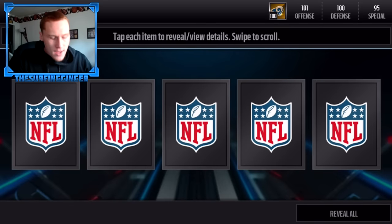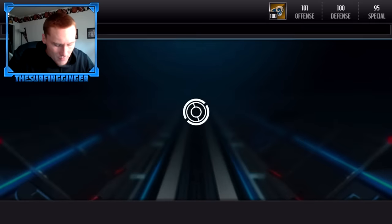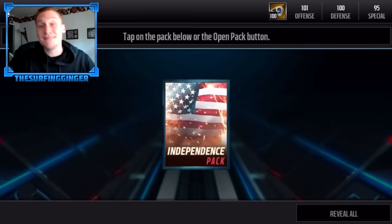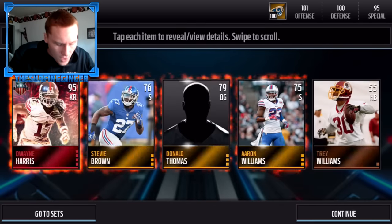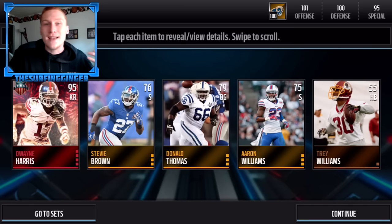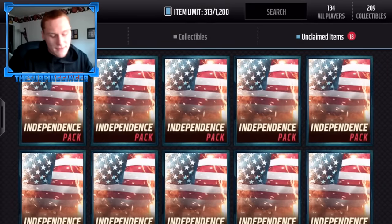18 more packs, I want to pull some nice hot fire, but it's very possible seeing that there's only five cards per pack that we won't. Oh, we get a 95 overall elite — Dwayne Harris! That's nice, going into the Darren Sprouls kick returner sets. It's funny because this guy's a kick returner himself. All the elites so far are going for over 100K, as you'll see in my coin-making video coming out later today for this promo. That's our first elite pull, I'll take that for sure.